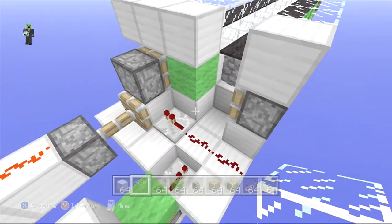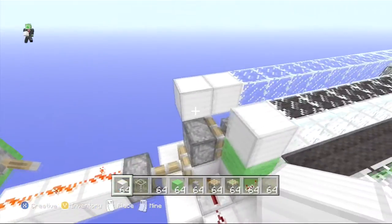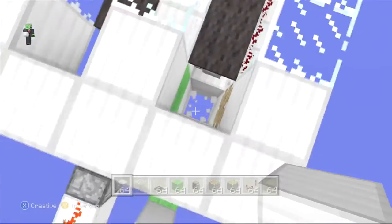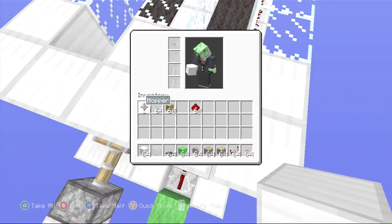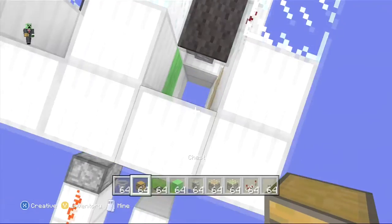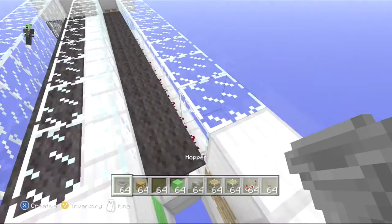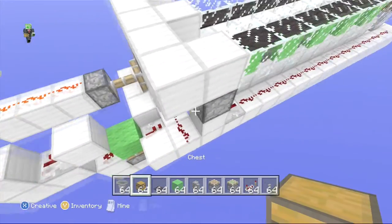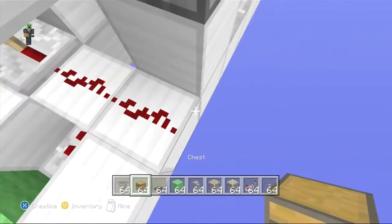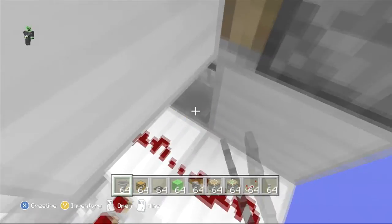You can have a return mechanism as well. Bring this out one and like this, put a block right there to block it. We need our hopper and chest — grab the chest. This block is powered so we need to place our chest here, then put our hopper down leading into the chest, or else it won't work — just like that.